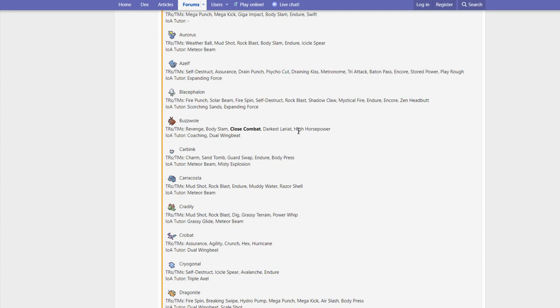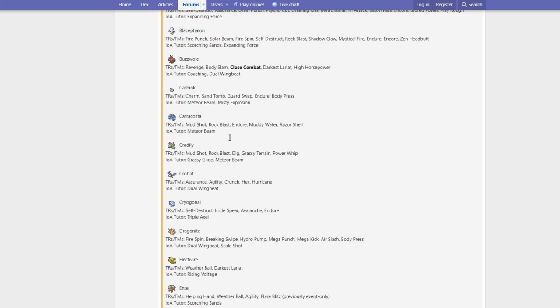Buzzwole got Close Combat, Dual Wingbeat, Coaching, Darkest Lariat, and High Horsepower — honestly some pretty good buffs. Darkest Lariat is interesting since it was always able to hit Psychic-types with Bug STAB. High Horsepower is pretty good for boosting Special Defense with Max Quake. Close Combat is better than Superpower, and Dual Wingbeat is nice for Max Airstream.